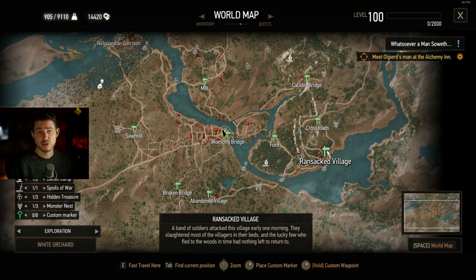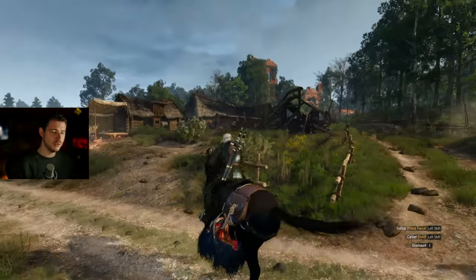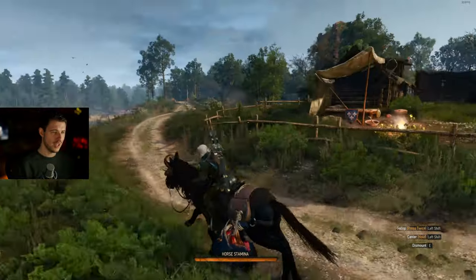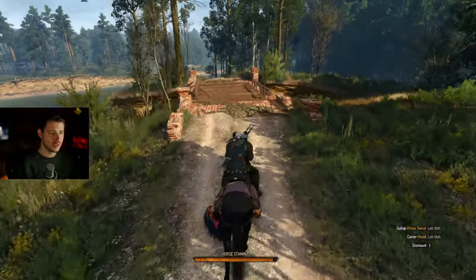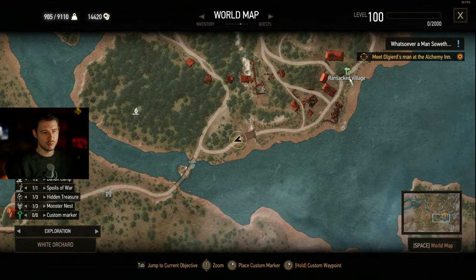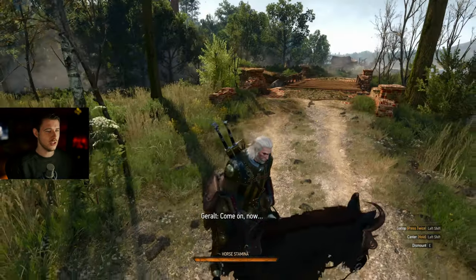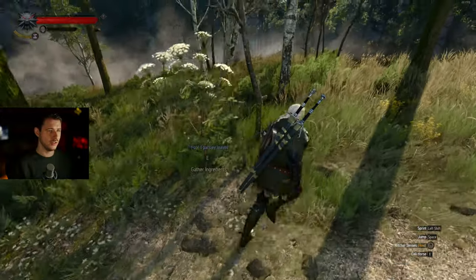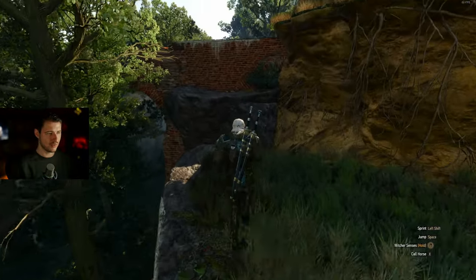Now let's move on to the swords. We want to go to the ransacked village for that. We just spawned in the ransacked village and we want to move onwards at the water, keeping our distance from this fort, and cross the bridge. I'll show you the same thing on the map. You spawn in the ransacked village, go all the way to the west on this path, cross the bridge, and right here you can change the path and head north.